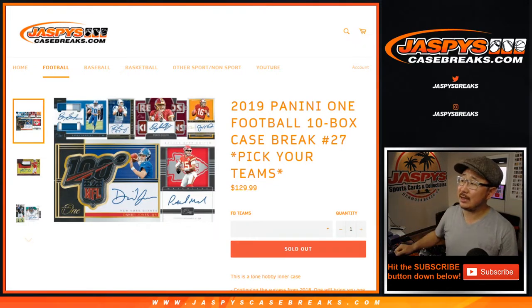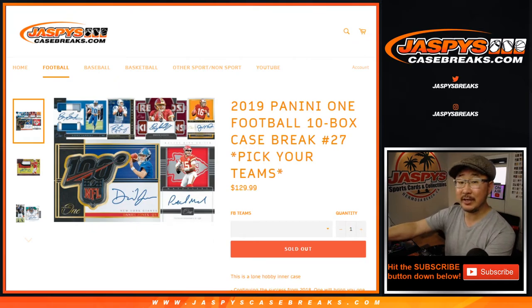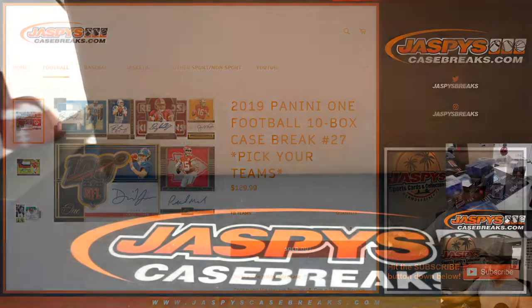Hi everyone, Joe for JaspiesCaseBreaks.com, coming at you with 2019 Panini 1 football. Ten bucks, pick your team, number 27, on a Saturday — JaspiesCaseBreaks.com.